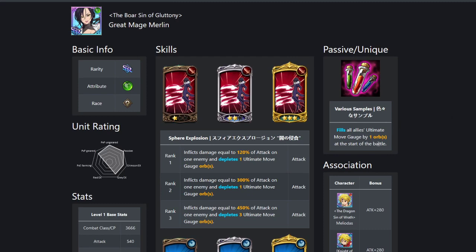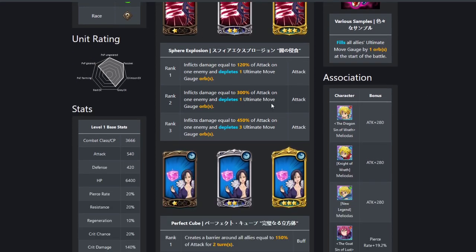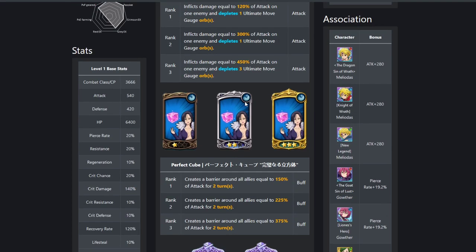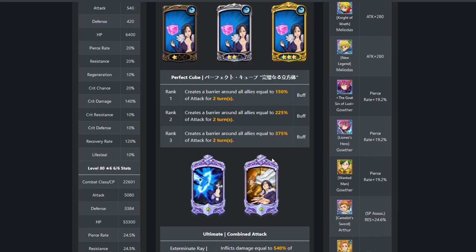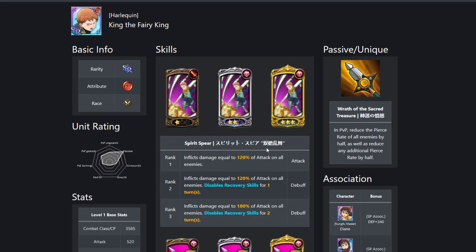Merlin fills all allies' ultimate move gauge by one, helps you get your ultimate quicker. She can push back the enemy's ult gauge with her first skill, and she can shield you with her second skill — it just kind of helps with tankiness and survival. She's kind of a control unit. Her ultimate can smack down blue Lilias and blue demon melees pretty decently. Personally I wanted to try Red Helbrum — he can push back and petrify the enemy, and his ultimate strips buffs and does decent damage. But we're here to talk about Red King and how he fits into this team.